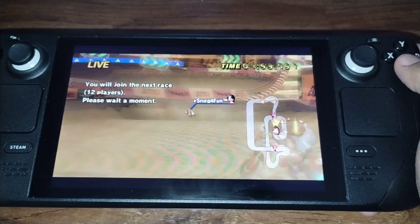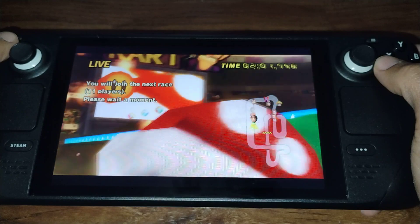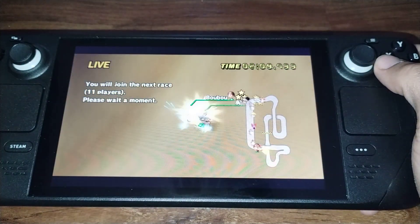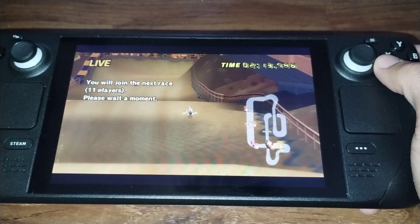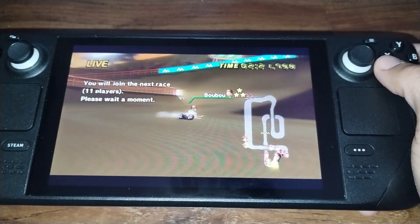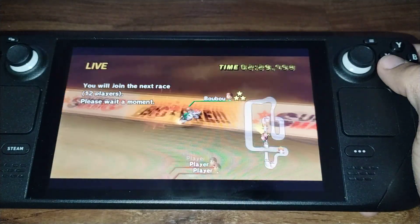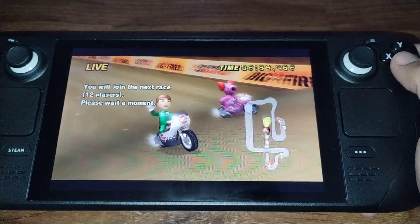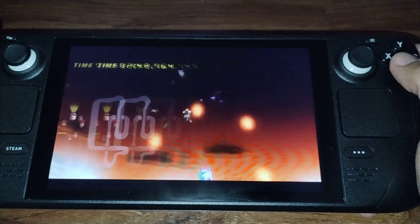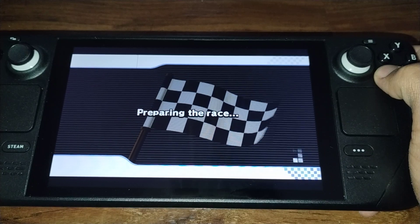This is Mario Kart Wii on Dolphin Emulator on the Steam Deck. To get online to work, you have to patch the Mario Kart Wii ROM, ISO, or WBFS file. You have to patch it to make it work online using the WimFi patcher on the WimFi website. You just put that ISO or ROM or WBFS file into Dolphin Emulator and you should be able to go online.